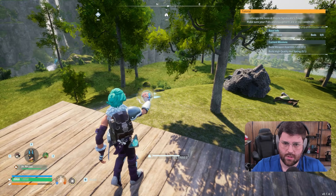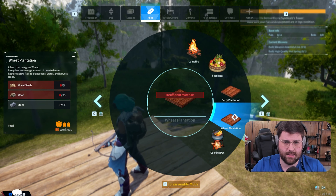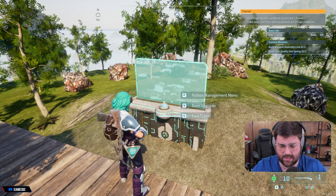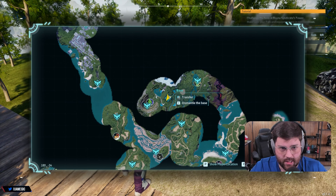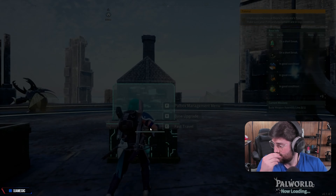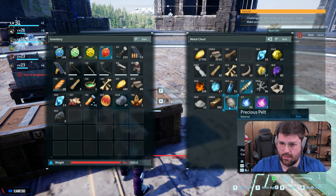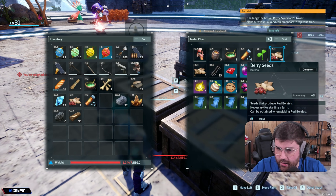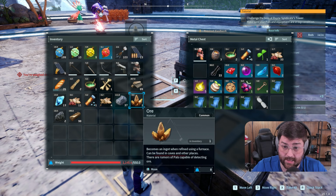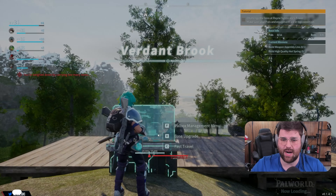We need wheat and a bunch of other things. Can we build a metal chest? We need 15 ingots and 30 wood — let's build a metal chest so we can go back and forth and bring things here. Let's get a bunch of wood and ingots to bring with us. We do have berry seeds and wheat seeds — let's bring those. Let's go back to base and build the metal chest.